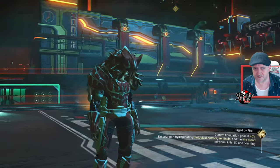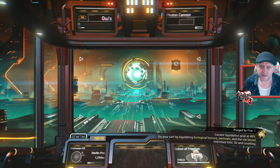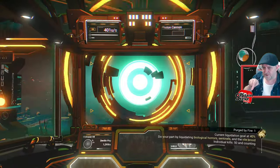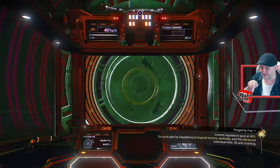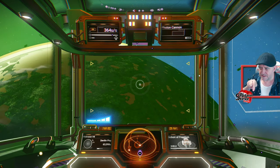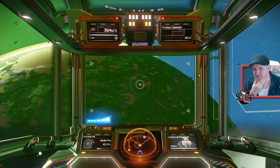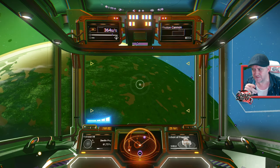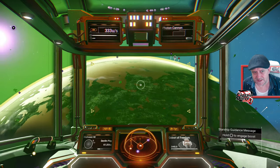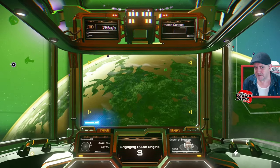Alright, let's go. I'm flying down in my ship to the planet to do a little bit of combat. You can see at the bottom there it says my individual kills: 50 and counting. It stops counting at 50 each day, and it's supposed to renew each day. The last time I played was around 6pm yesterday and it's not quite 6pm today, so I'm not sure at what point it actually resets.